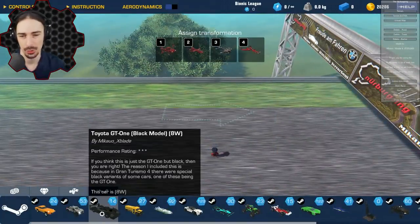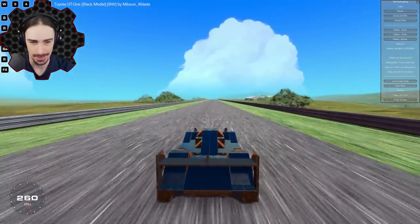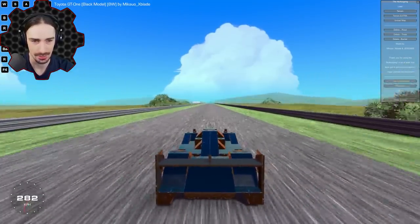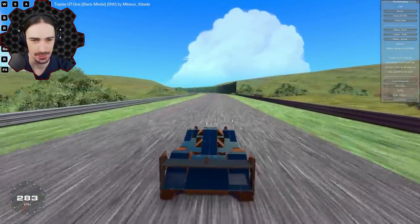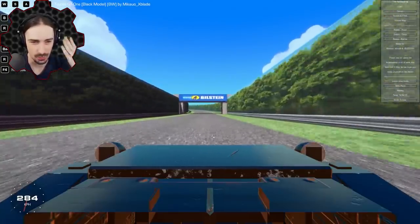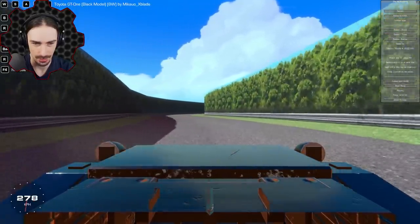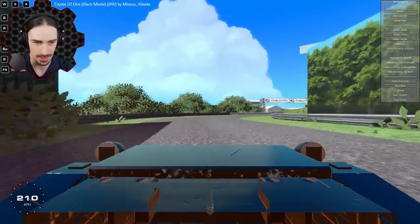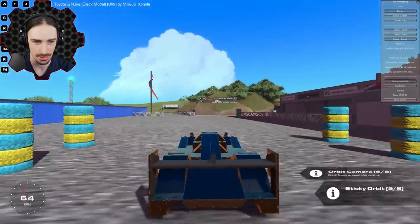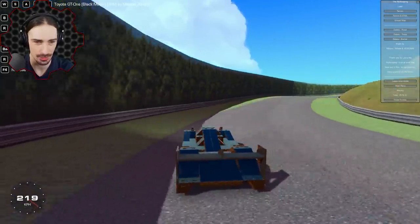Now let's try Macao's Toyota GT1 black model — no boost, just drives straight. Still really fast, approaching 300 without boost. The graphics look great with trees whizzing by. The turning radius is a little low but manageable. We make it back to the pit stop area — the turning on this course is really difficult even with this car.